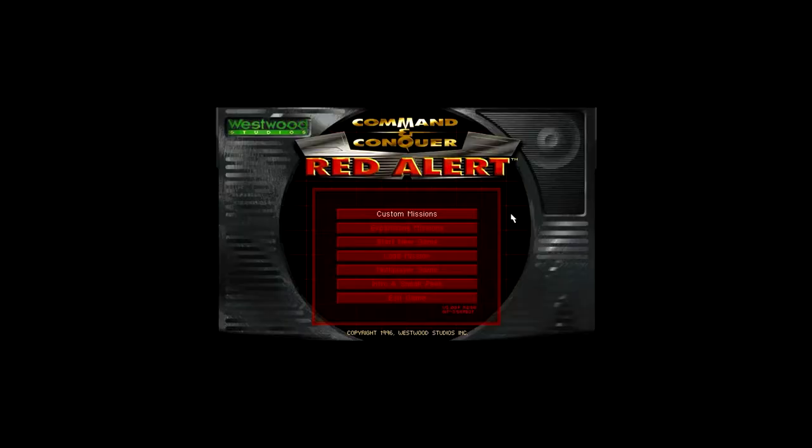Hello everyone and welcome to Command & Conquer Red Alert. Command & Conquer Red Alert is a sequel to the first Command & Conquer, but it's not a sequel timeline-wise. Instead, this game takes place in the 1940s and as you could see during the intro, Einstein actually eliminated Hitler and World War II as we know it never happened.